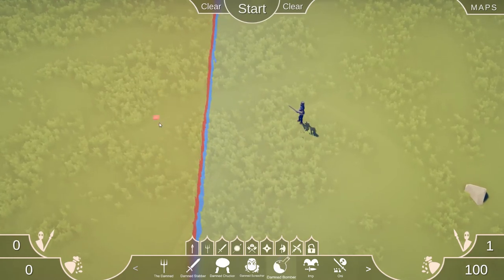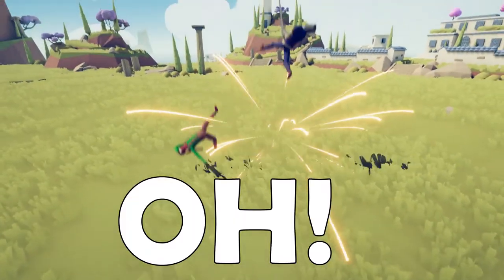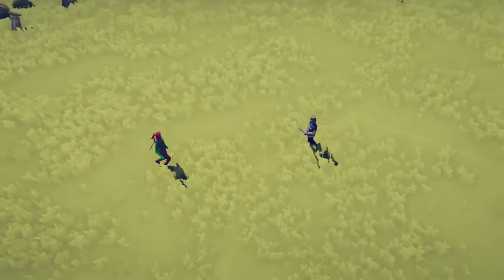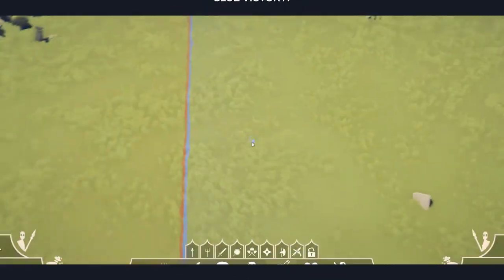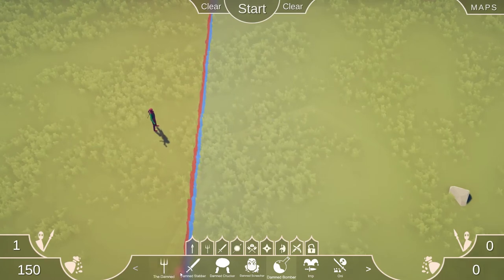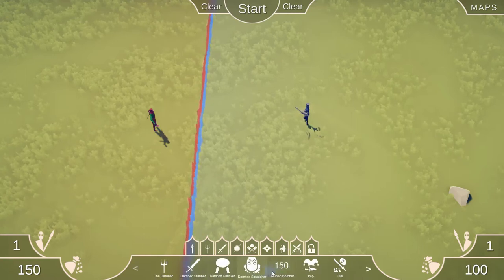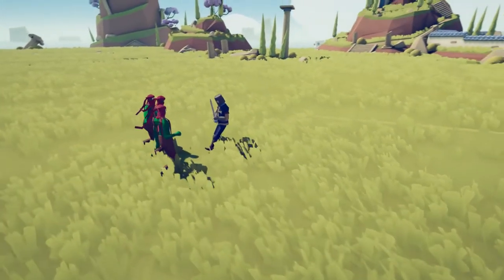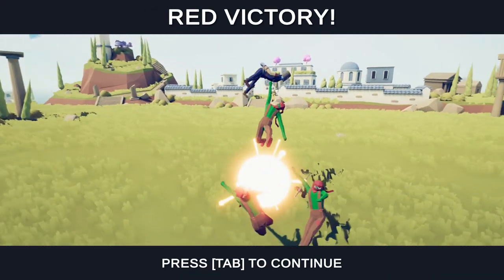Let's check out the Damned Bomber. He lost the first time — didn't expect that. Let's put a few more of them in with the Squire back. That was kind of cool — he just exploded. It's on a kick! That's epic. Red victory.